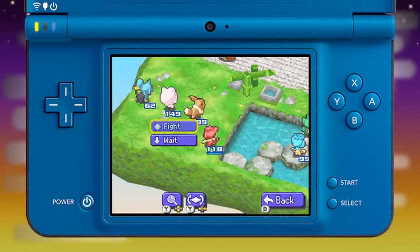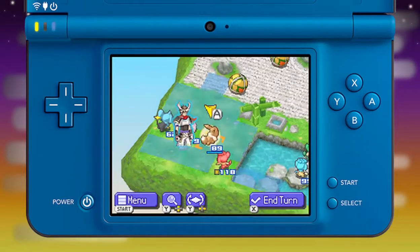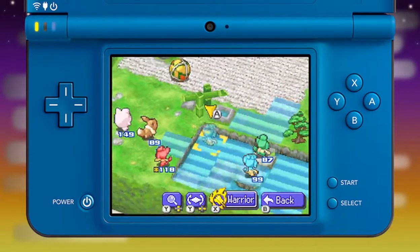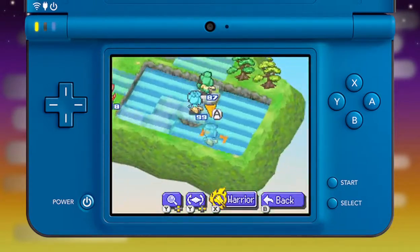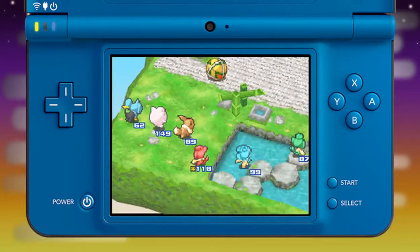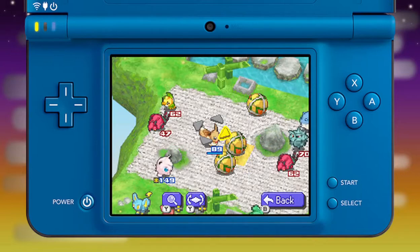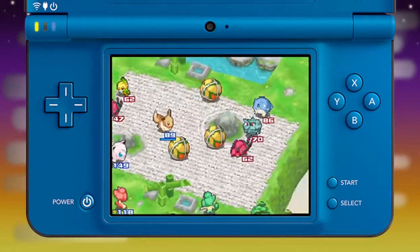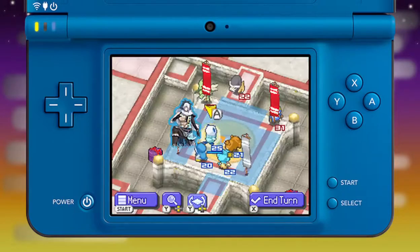It's also important to pay attention to the battlefield. Sometimes a Pokémon can't move due to an obstacle in their way, be it water or lava. But obstacles can't hinder some Pokémon — water-type Pokémon can swim through water and fire-type Pokémon can walk through lava. Also, pay attention to other features that can inflict damage on your enemy and use them to your advantage.